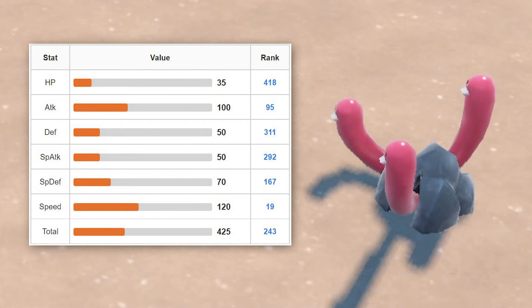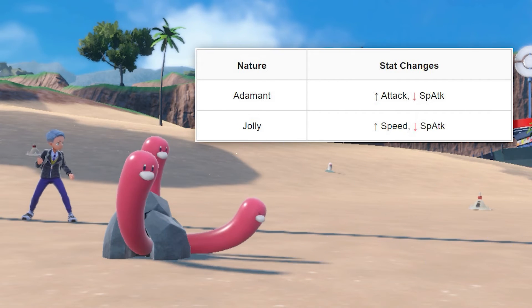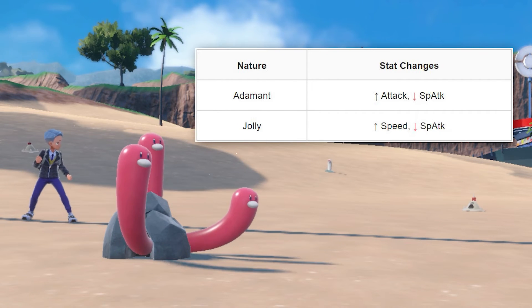Evolving Wiglet into a Wug Trio greatly increases its attack and speed. We recommend getting a Wiglet with an adamant or jolly nature, which would result in Wug Trio having boosted attack or speed.